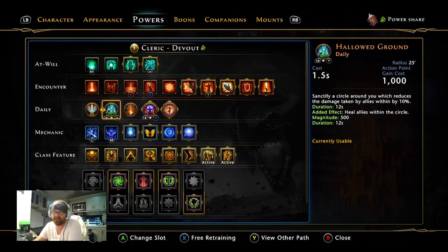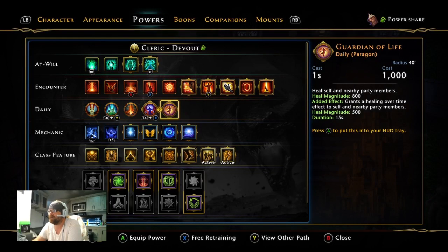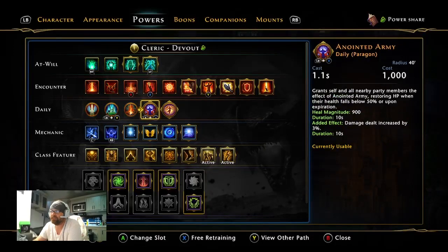A lot of people use Healing Word but that's just never been my thing. Divine Glow reduces your threat by half, has a 12-second duration, and your divinity will regen — 27-second cooldown but with recharge speed it'll be pretty fast. It heals allies at the target location with a magnitude of 1600, giving you a 30% increase to your heals. Your ultimate will be Hallowed Ground, and when you choose the devout cleric you'll have Anointed Army, which restores HP to you and party members when health falls below 50%.